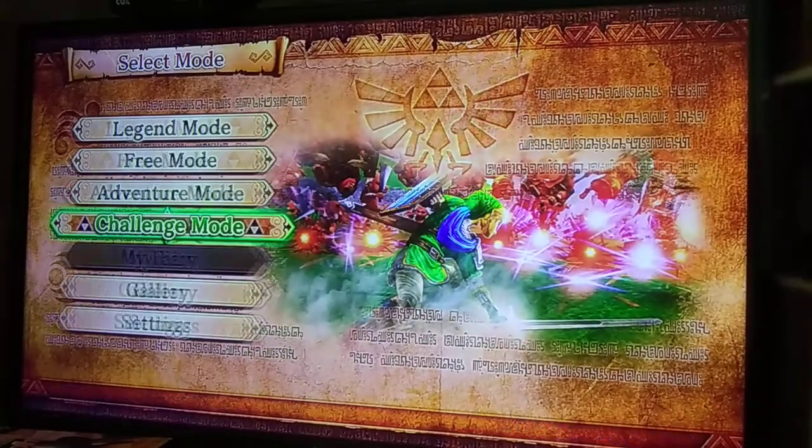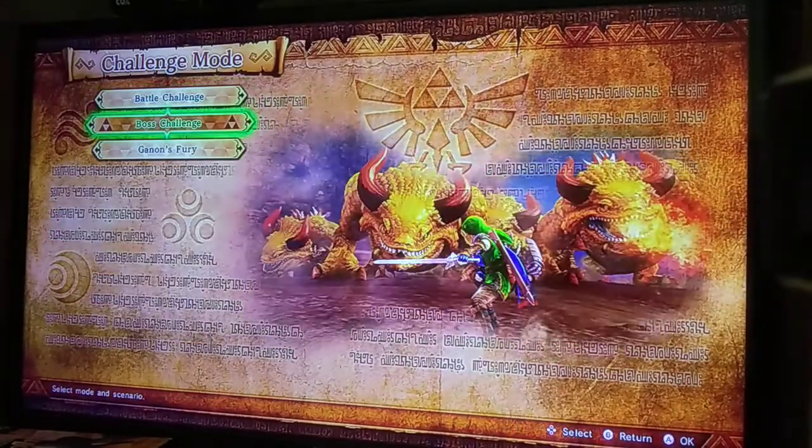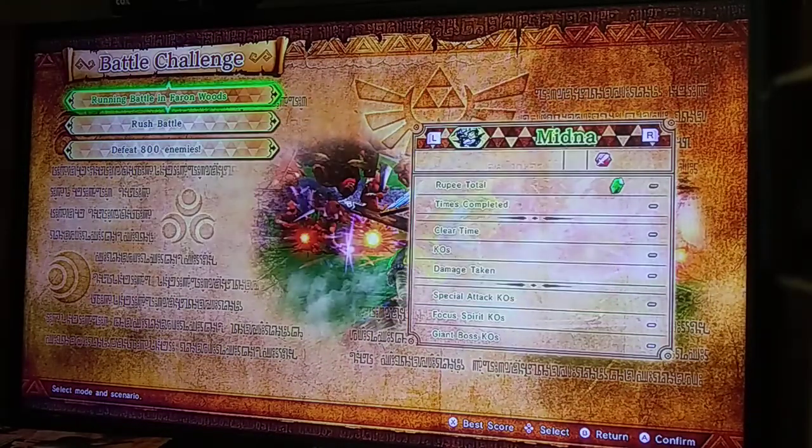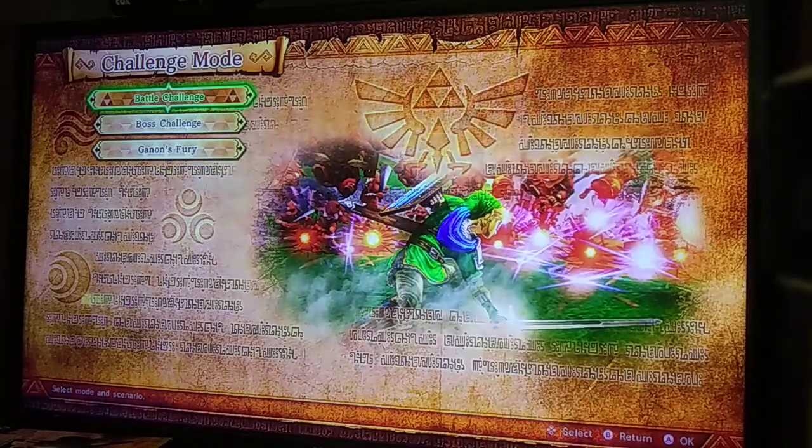Adventure mode is where you do challenges — like battle challenges. If you're short on rupees, you can do challenges as different characters, like racing to defeat 800 enemies as fast as possible.